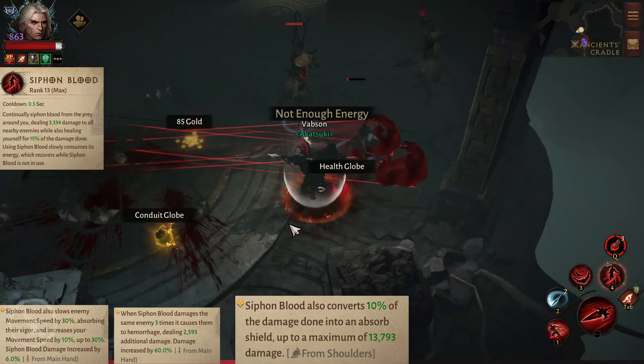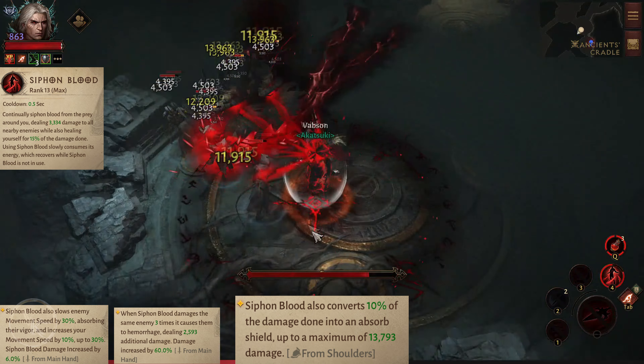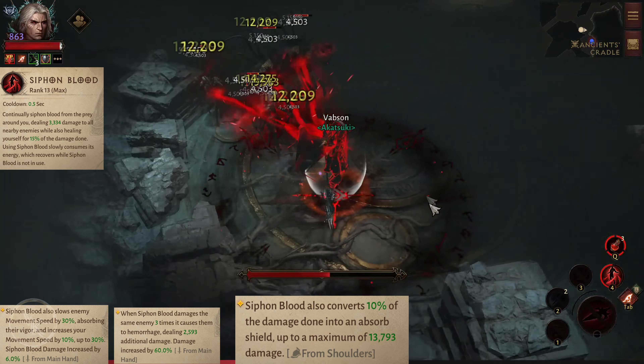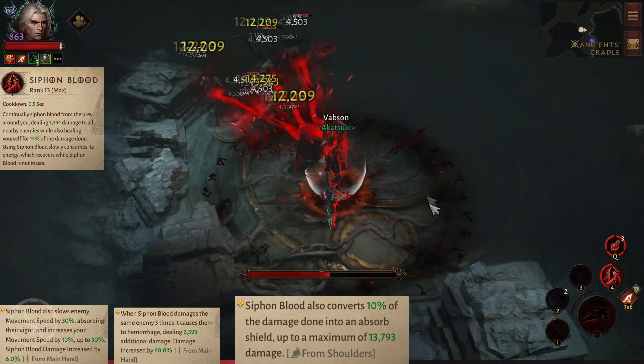Siphon Blood. Continually siphon from the prey around you, dealing 3,300 damage to all nearby enemies, also healing yourself for 15% of the damage done. Using Siphon Blood slowly consumes its energy, which recovers once Siphon Blood is not in use.